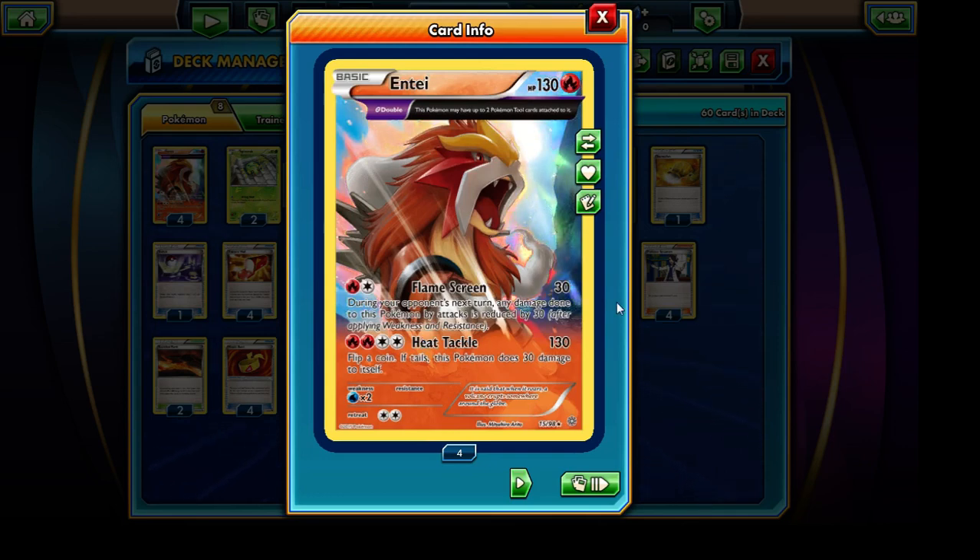We also have the Flame Screen attack, which can be useful, especially if we're facing a Vespiquen deck. Flame Screen allows us to reduce the damage taken by this Pokemon from our opponent's attacks during the next turn by 30 damage, which is pretty awesome. It can actually definitely pay off — sometimes it can get us out of one-hit knockout range and give Entei just the insulation it needs to survive another attack.